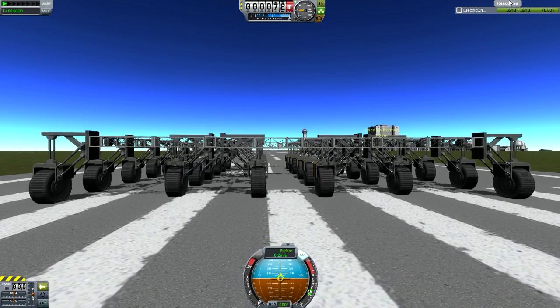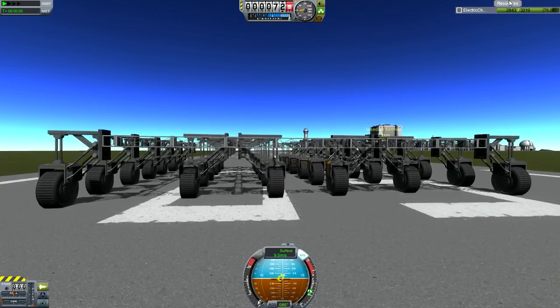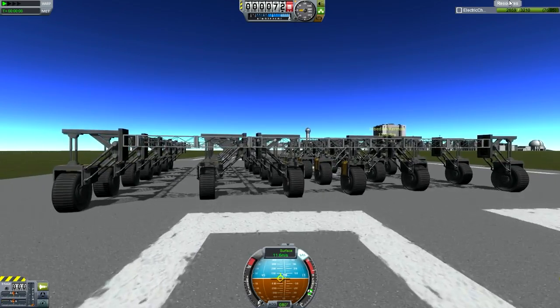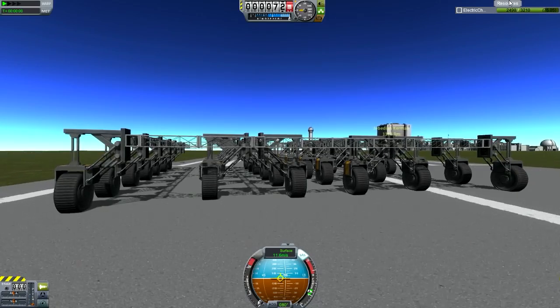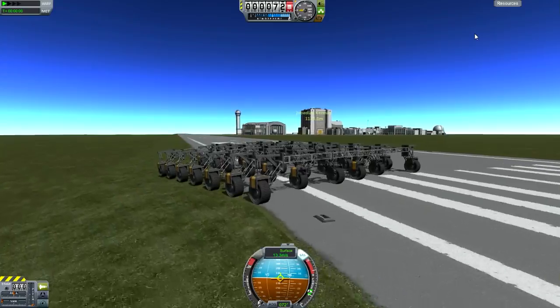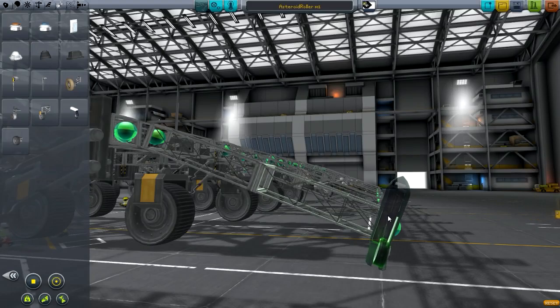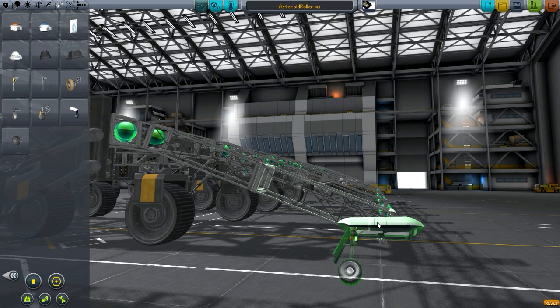And there is one asteroid — it's a Class C sized — that is currently orbiting Kerbin. The same thing goes for that: you need to relocate it to the KSC. I created this challenge so that it could give people incentive to create some nice designs to be able to move these asteroids around, because you have asteroids, might as well use them since they were implemented in the game.